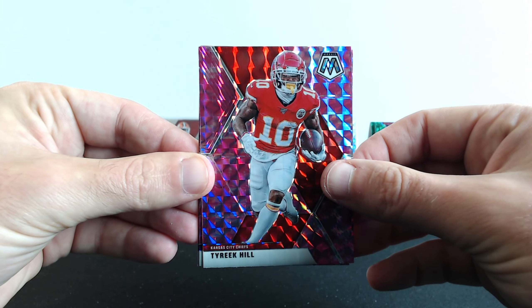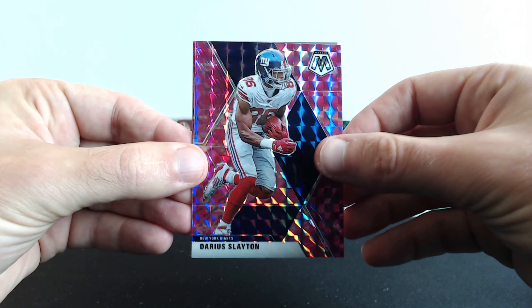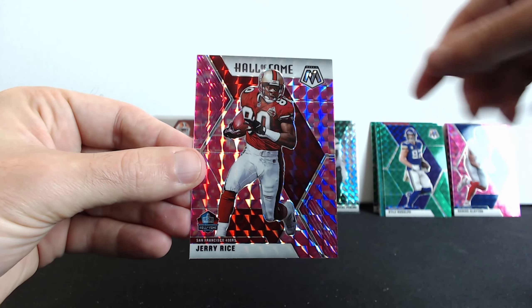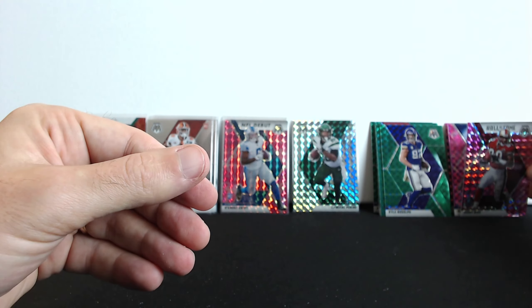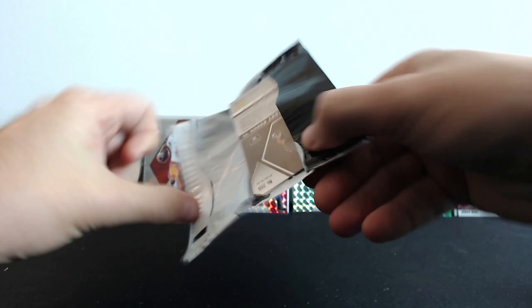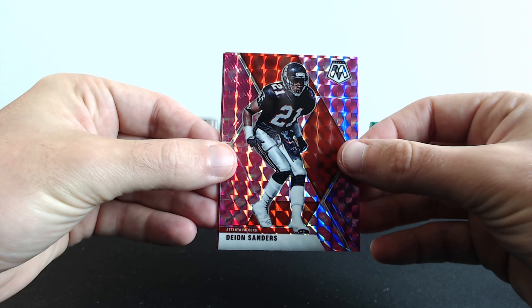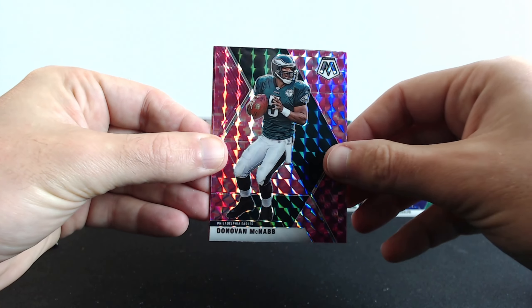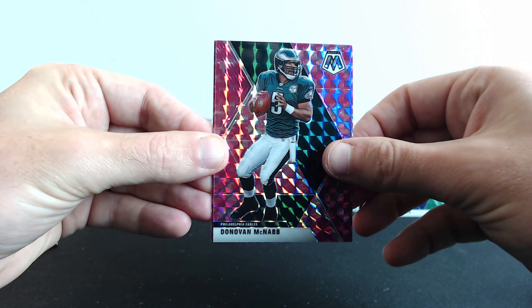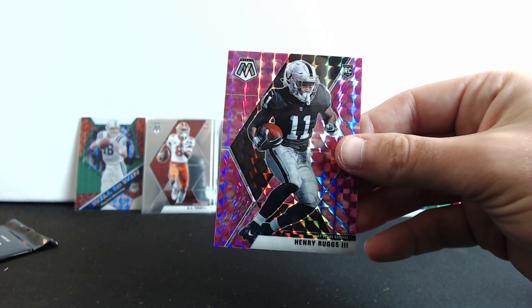What do we have here: Tyreek Hill, Darius Leonard, and Jerry Rice Hall of Fame. Two more packs — come on, can we find something? It's not going that well. Deion Sanders, Donovan McNabb, and Henry Ruggs. There you go — there's something good.